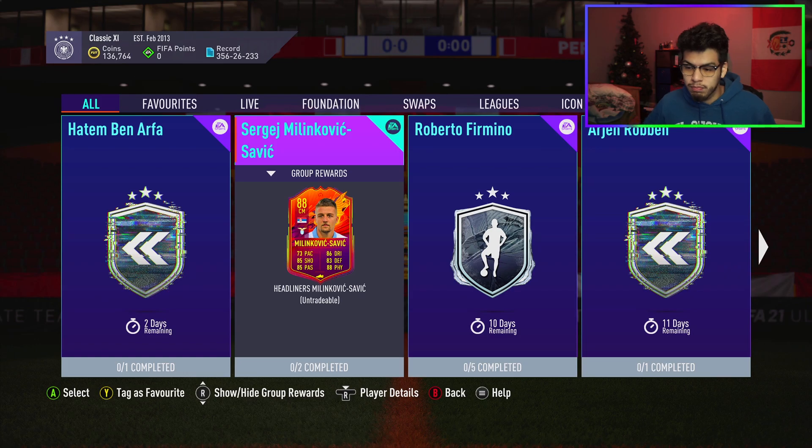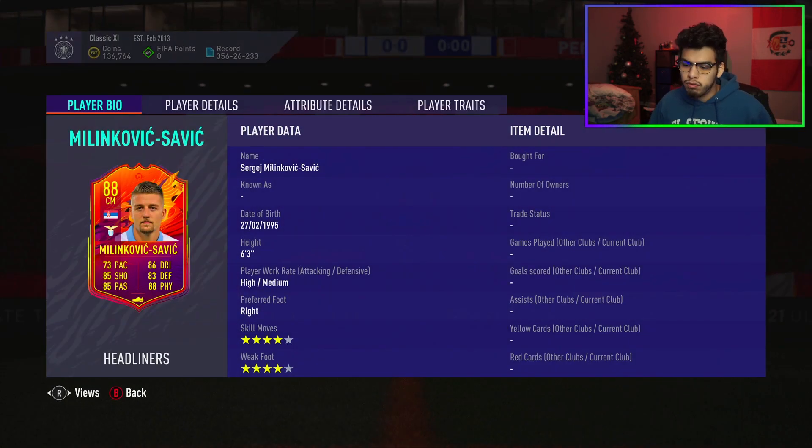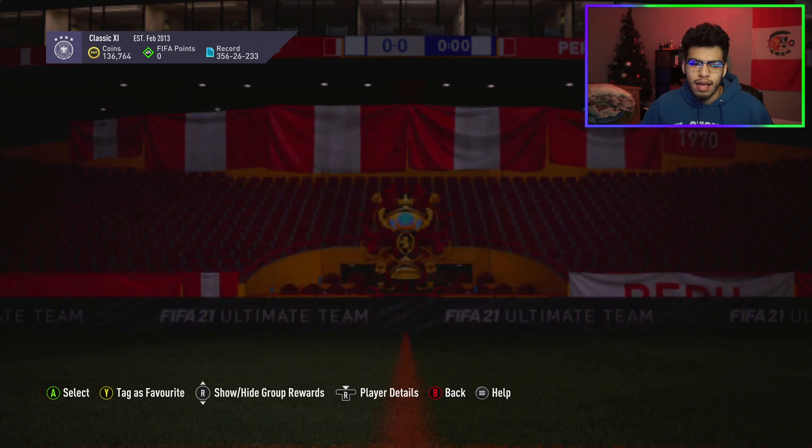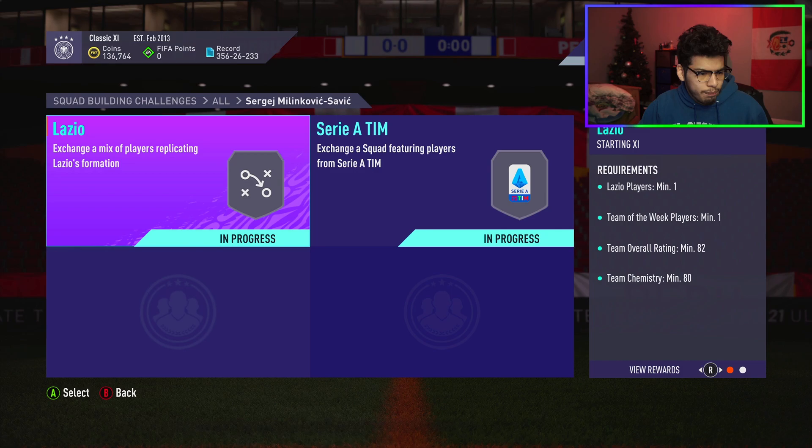There's less of a chance that the player's value goes up in price. It's an 88-rated Milinkovic-Savic, four-star four-star, six-foot-three, high/medium work rates. This SBC at this moment in time is coming in at around 170,000 to 175,000 coins, which is actually pretty nice value.